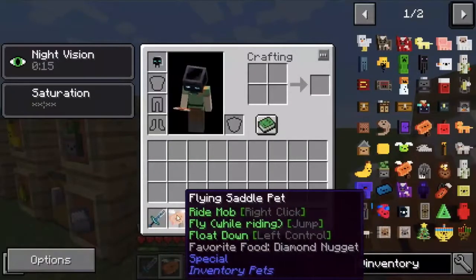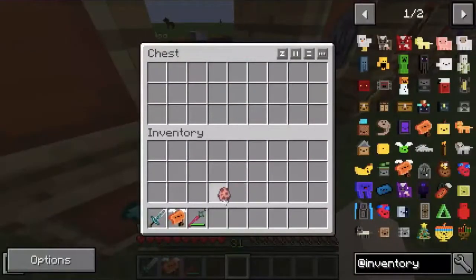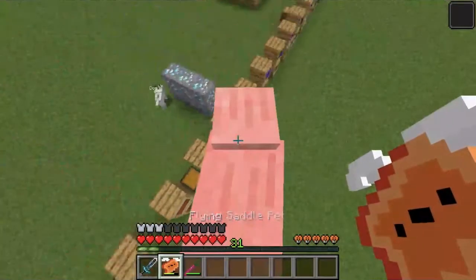Next, we have the flying saddle pet, which allows you to ride any mob and fly with it at the cost of a diamond nugget. As you can see here, we're using a pig and it allows us to fly.